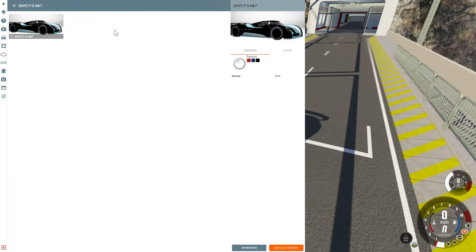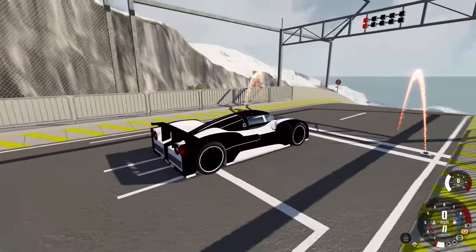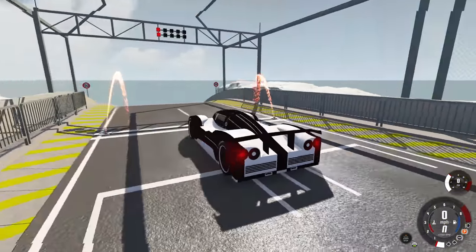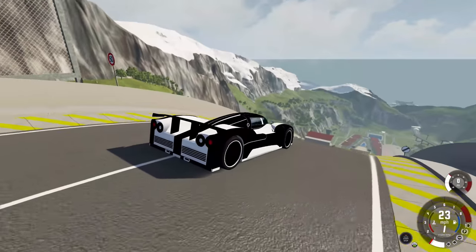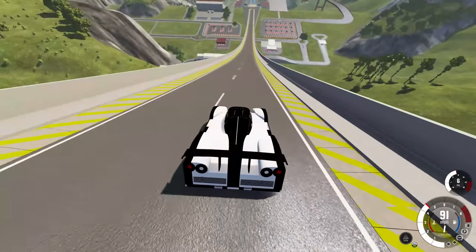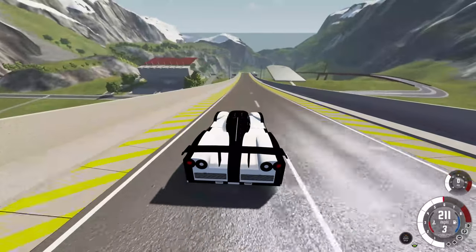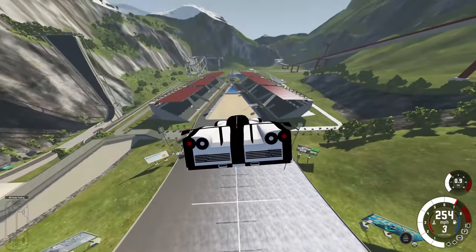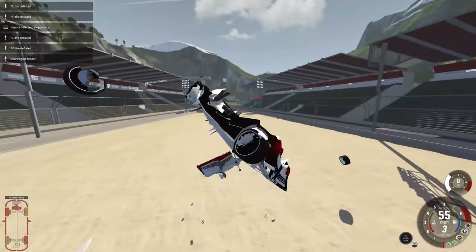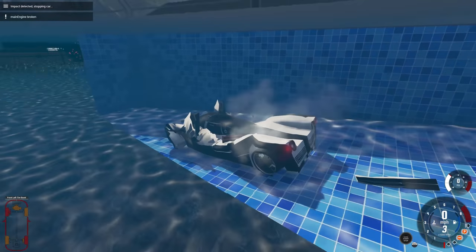Our next vehicle is simply called the P9 MK7, and this thing looks straight out of the future — like Tron or something. It should have some light just randomly coming out of it. We've seen body styles like this before; it's literally just a race car. Let's see what it can do. Oh my goodness, that is quick — 200 easily, 223 I believe was the final number — and it's gonna push us down.